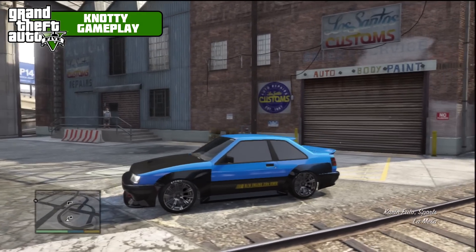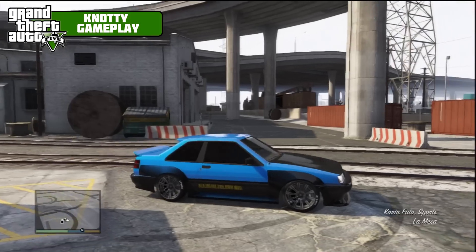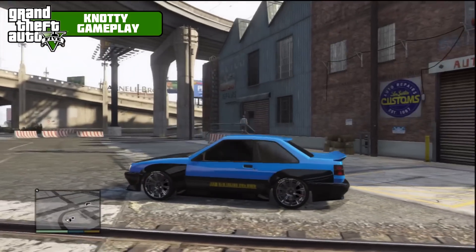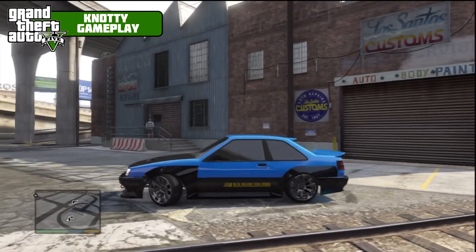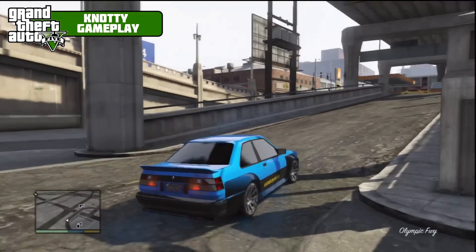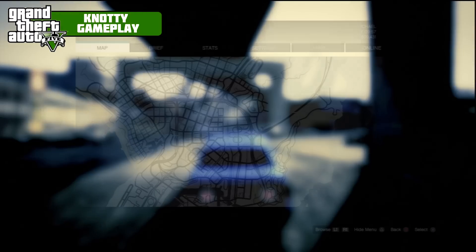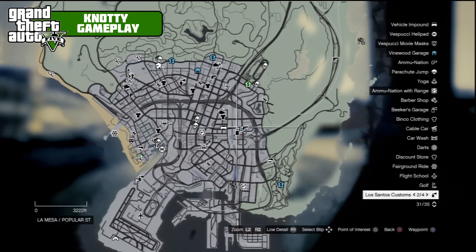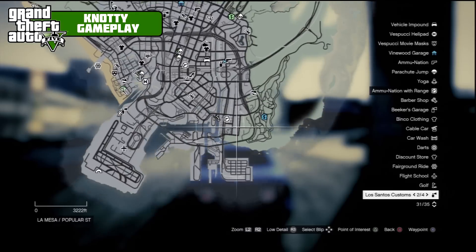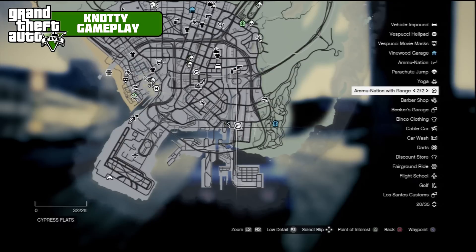There it is — that is the Karin Futo, and that is a nice looking car. Quite a lot of mods available for it, and I really like the option of having that rear lip spoiler on the back window as well. Anyway, what we're going to do in this video is go on a little rampage down to the airport. We need to get some police on us and see if they can finish us off — we'll probably need max stars for them to actually do it.